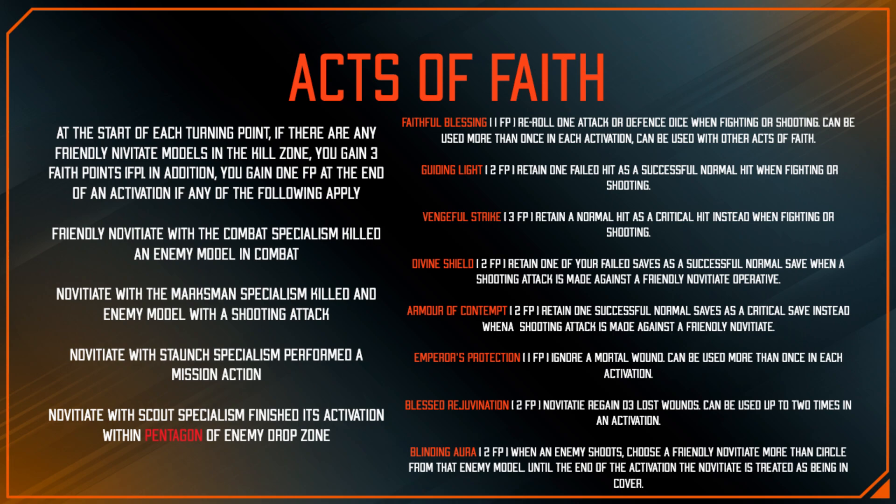You can spend Faith Points on eight abilities. Faithful Blessing: when you fight or make a shooting attack, in the roll attack dice or roll defense dice step, you can reroll one of your attack or defense dice for one Faith Point. You can use this more than once in an activation, so it's just a reroll for one Faith Point — and again, these are easy to come by.